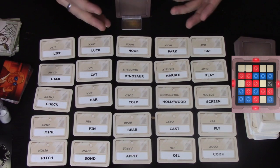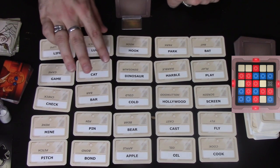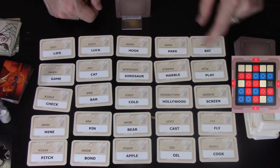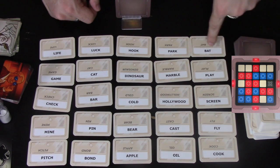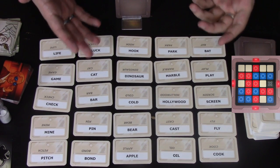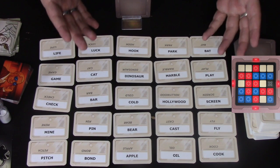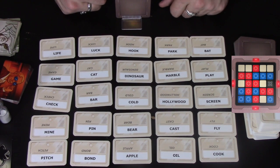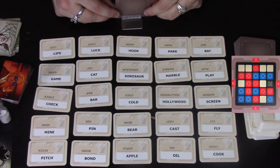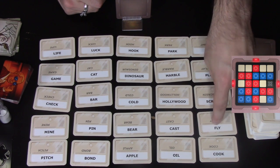The number two means I think there are two. If I said 'fishing, three,' it means I think there are three clues out here that link to fishing. So if you have a quick look here, we've got cook, fly, screen, play, bat, park, marble, Hollywood, and so on — and you're looking for two words that link to fishing. My red team can confer and they might decide 'fly fishing' is what I'm after, and indeed it was in this particular case, so they might touch fly.